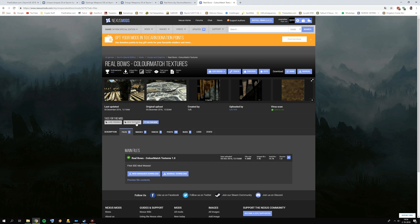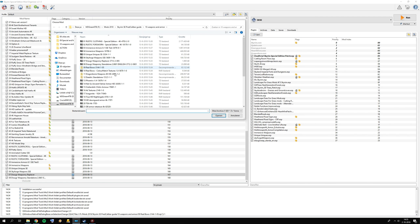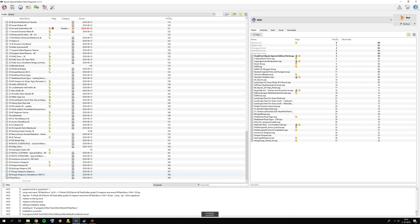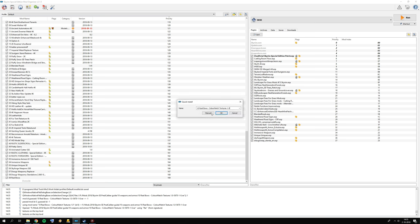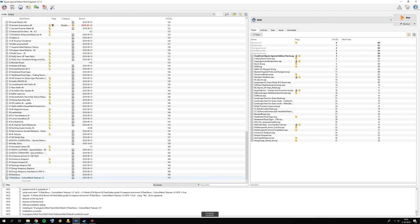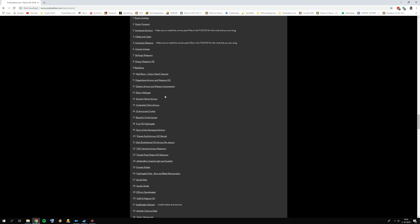Then we have Real Bows — install the main file first, click Manual, press OK. Then number 10 is the Color Match Textures — click Manual, set the data directory, and press OK. So we can now close all the mods again and continue installing the next batch.